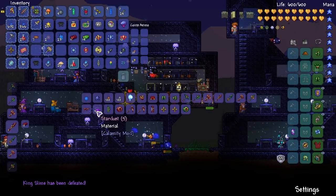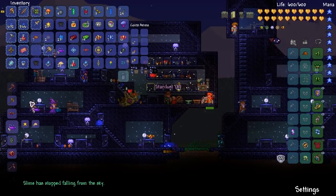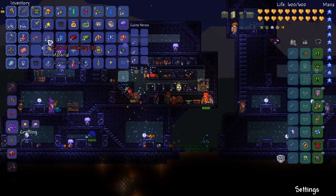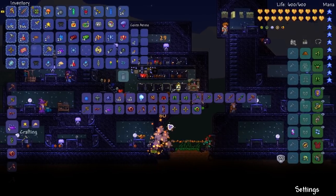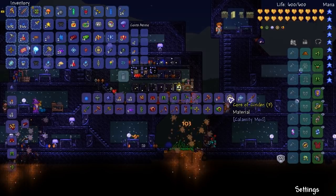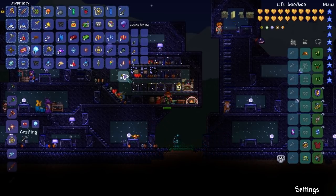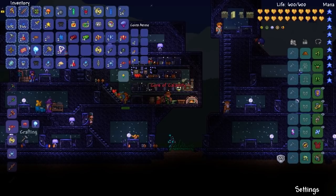We need the stardust - I don't know how much we're going to need, so let's make 20 stardust. And the Core of Calamity - we still need more of. But to make more Core of Calamity, I'm going to need more ectoplasm. So let me count: one, two... one, two... one, two. And that will make one more. So that's three total.